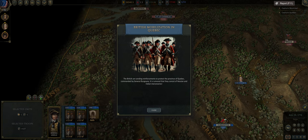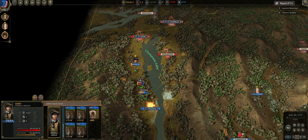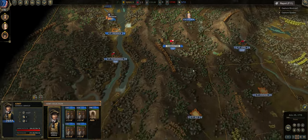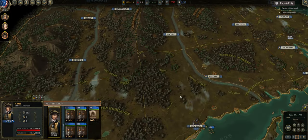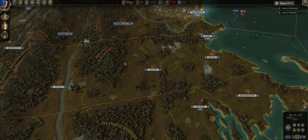So, British mobilization in Quebec. The British are sending reinforcements to protect the province of Quebec, commanded by General Bourion. It is rumored that they consist of Hessian and Indian mercenaries. But Indian mercenaries are not in the game yet, as far as I understand. They should be maybe in the next update, but there's a little bit of discourse on that in the official Discord.